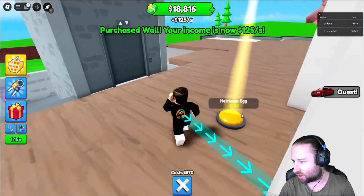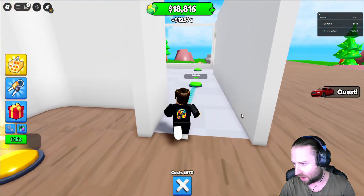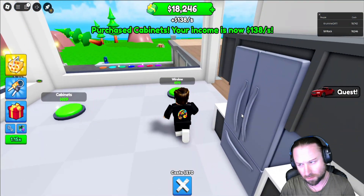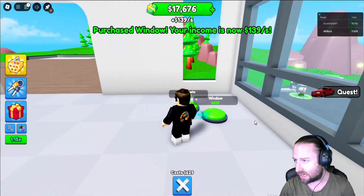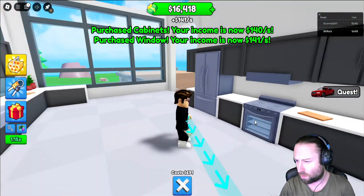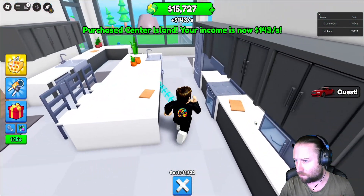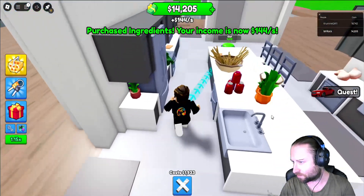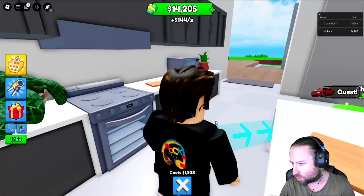Right, we've got walls on the go. It looks like we've got a heirloom egg that we can go ahead and buy for 35 Robo, but I'm not going to be buying that just yet. Because we've got more of this kind of house mansion — I'm going more for mansion at the minute to build on. We've still got 17,000 still in the bank.